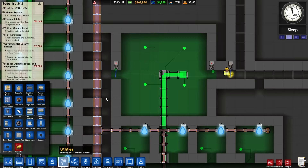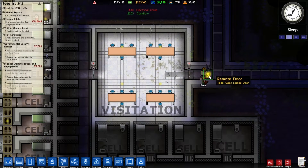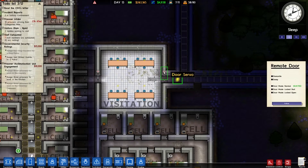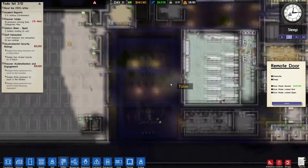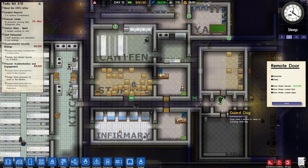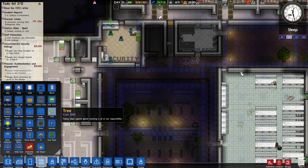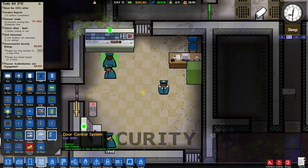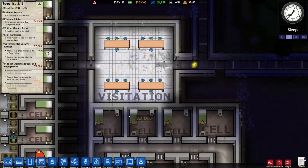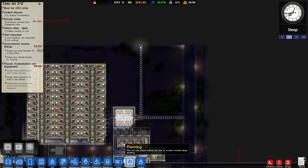Hmm, the door servo remote door doesn't have electricity — is that what's causing the problem? No, it's not. Or maybe it is, I don't know. Let's open that manually. So this one has a red blob and this one doesn't, so this is connected. We have a remote door — three down here — and it's red and green when they open up. Is there a limit? Maybe that's what I'm missing. Let me look at the door control system objects — it doesn't mention anything about a limit on connections.